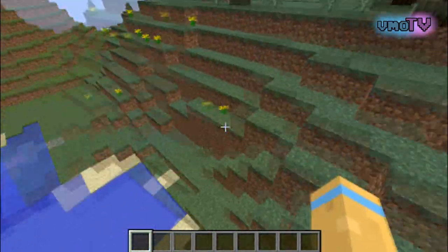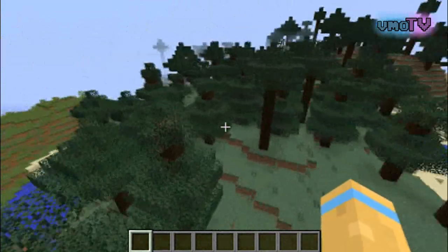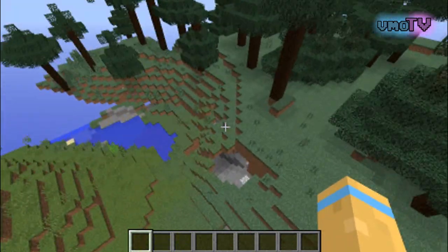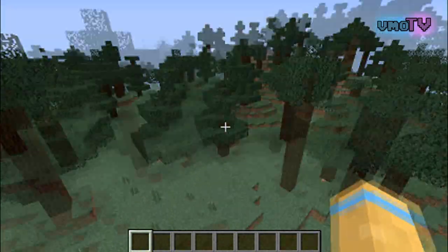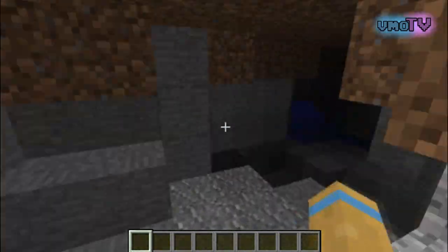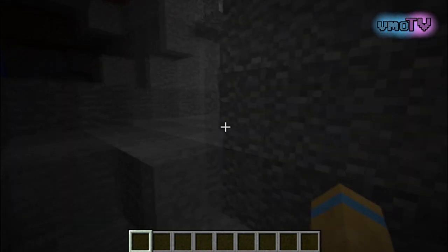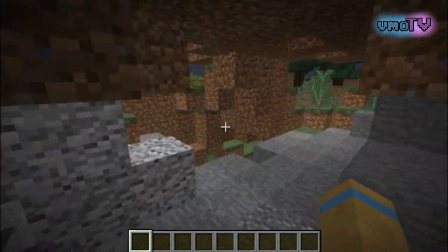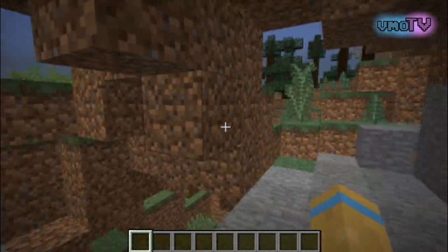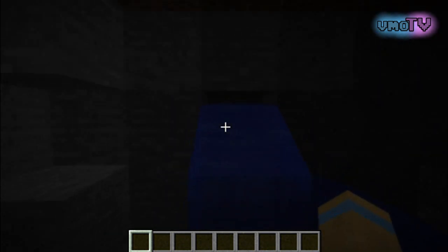Here it is — this is where the entrance of my cave is, this is what the top part of the forest looks like. Actually, wait — no, it is over here. This is my cave that my survival world takes place in, so that series you see on my YouTube channel — this is actually the cave itself. This is so cool to see. This is where my nether portal is, up here I have my bed, this is my little room with the brewing room.